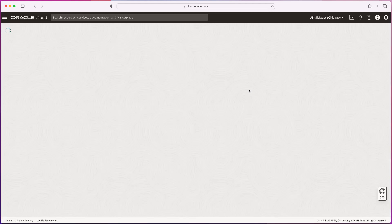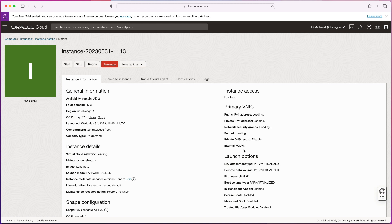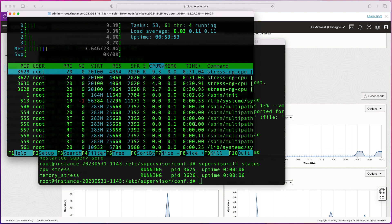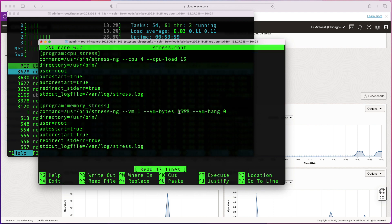After a couple of minutes, refreshing the Oracle console shows our CPU is right above 15% and our RAM is now at 16.6%. You can go back to your configuration file and tweak those values — use a little bit more or a little bit less — as needed.